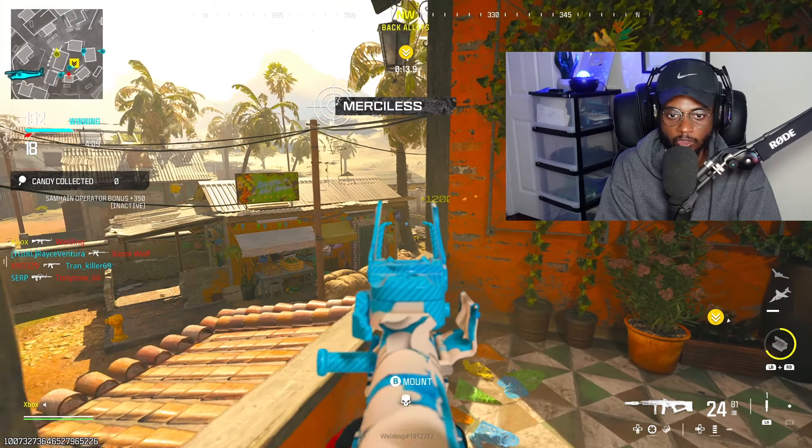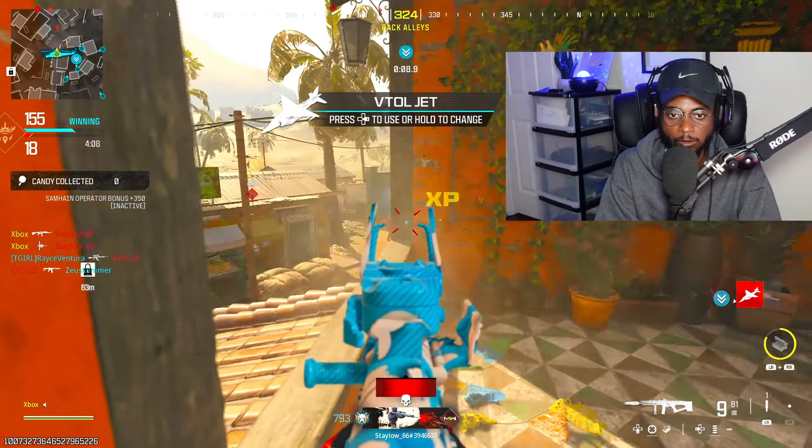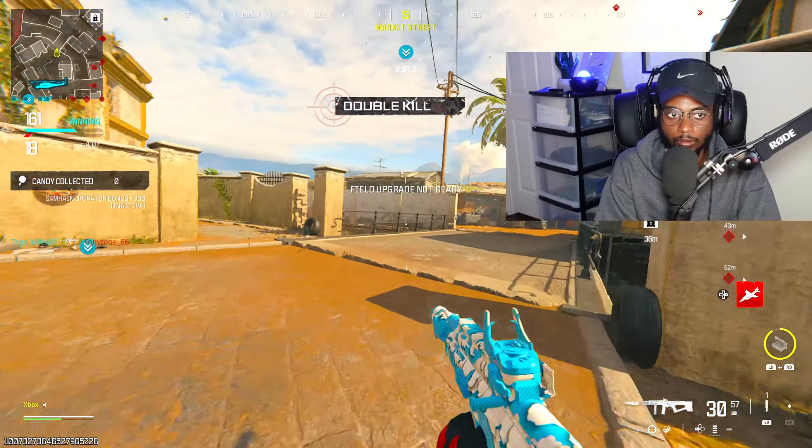Got one more coming this way, I think. Oh, actually their whole team is coming this way. Oh, this class is nasty! Hard point compromised, secure the area. Advanced UAV is on station, scanning.